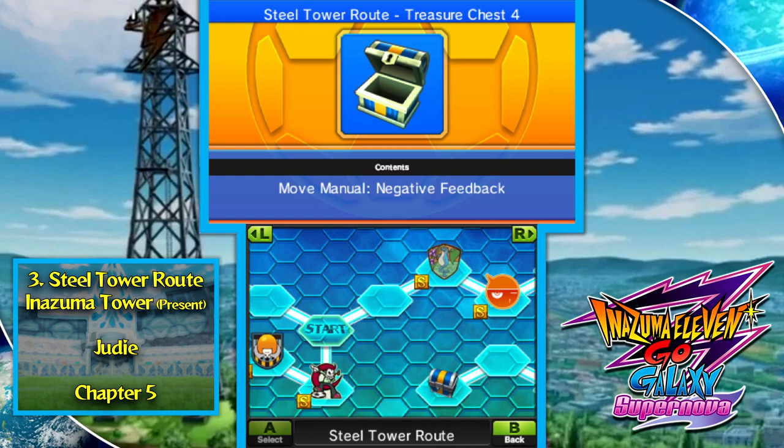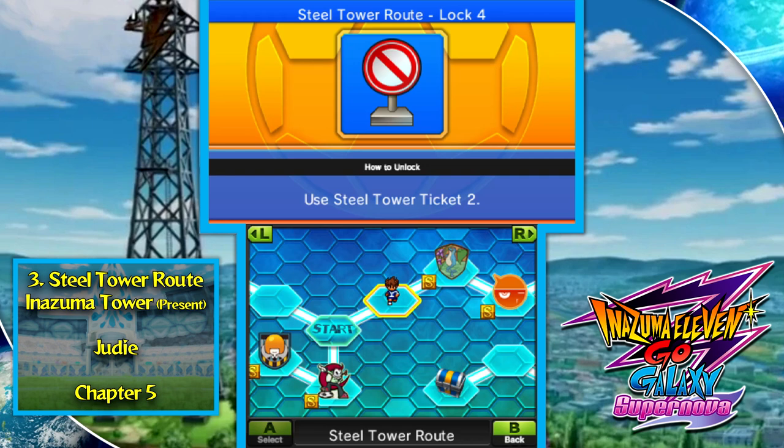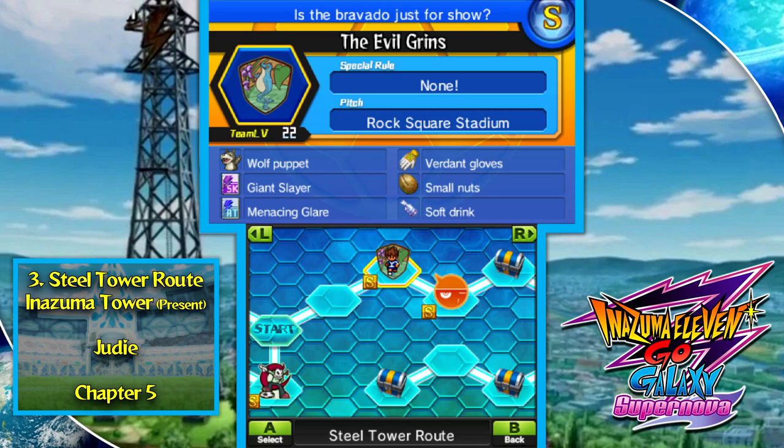Now the right route requires Steel Tower Ticket 2, which is not unlocked by beating matches here — it's actually in a silver chest in Inazuma Town. Check my videos on silver and gold chests to find not just Steel Tower Ticket 2, but all optional tickets. This route is available in Chapter 5, but you can't get the silver key until Chapter 6; the actual silver key is found in one of the bedrooms at the very end of the Orion Express.